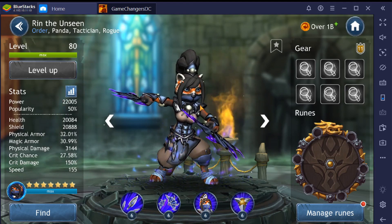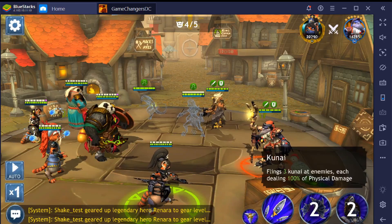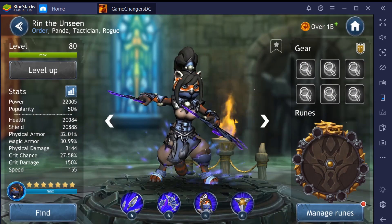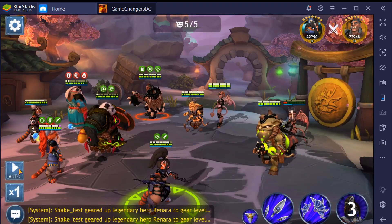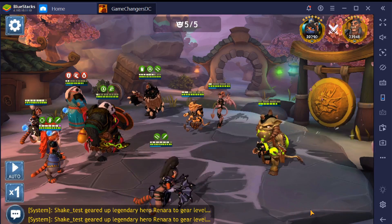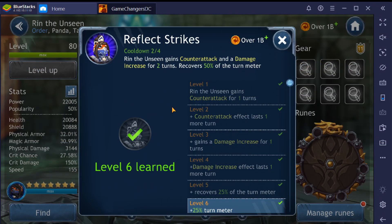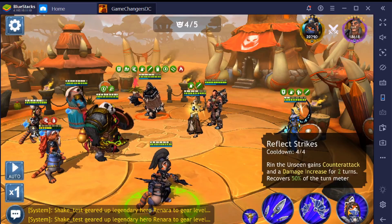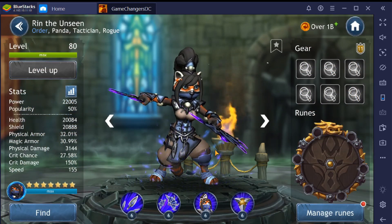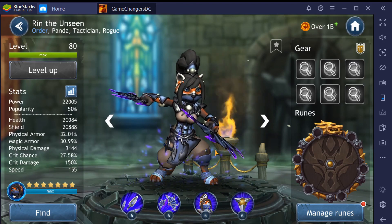Physical damage is extremely good, speed is also very good, potency blows. So let's see if she needs any of that stuff to maximize her. Her first ability, Kunai, flings three kunai at enemies dealing 100% of physical damage — a mini AOE on her basic, so we need physical damage. Fan of Blades deals 150% of physical damage to all enemies; if this ability kills an enemy it instantly refreshes and she gains 50 turn meter — awesome move, all we need is physical damage.